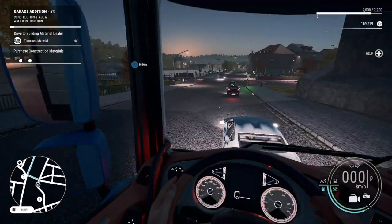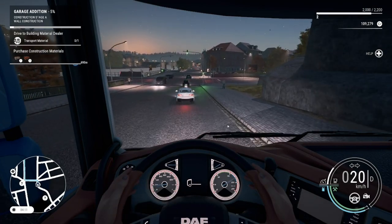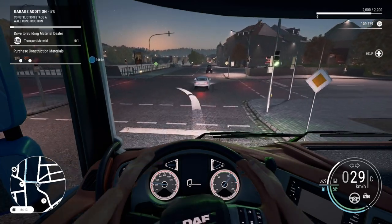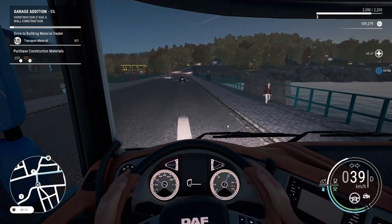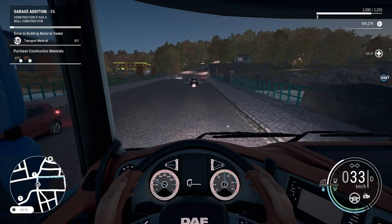I'm just going to try and switch to an interior view. In order to look around like that, you need to click down on the left stick, which can be a little confusing at first because it doesn't exactly tell you. I do need to say I'm not intending to show you what the speed limit is here.